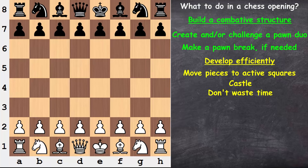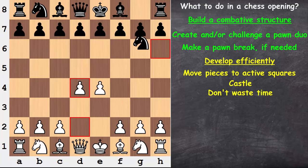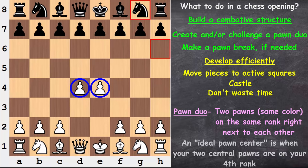We're going to see several examples of what I mean by building a combative structure and developing efficiently so we can have a better feel for how the opening should play out. Before I get into the examples, let me start with a definition. What exactly am I referring to when I say pawn duo? A pawn duo is when you have two pawns on the same rank right next to each other. This is what we might call a D and E pawn duo, also known as an ideal pawn center.